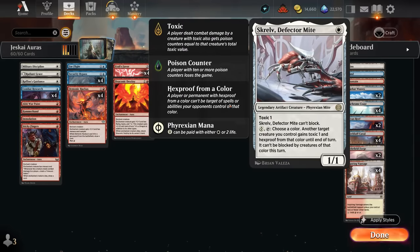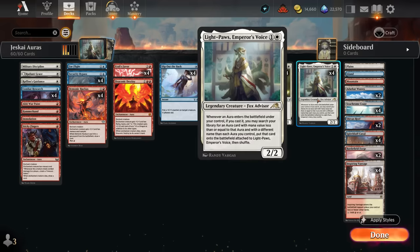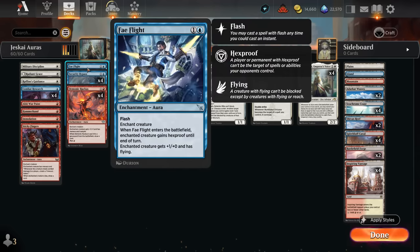So now if we can't play a Skralv on turn one — which is another way to protect our creatures — we can instead plot a Demonic Ruckus and then on turn two cast it for free, enchanting either our Illuminator Virtuoso or Light Paws, Emperor's Voice, which will immediately trigger allowing us to search up another aura. Those could include Security Bypass as another two-mana aura which can make our creature unblockable and connive. Fae Flight is another recent addition that can be flashed in to protect our creature, giving it hexproof until end of turn and permanently plus one, plus zero, and flying.